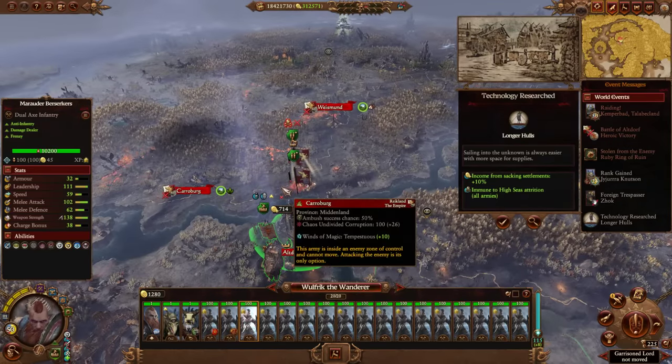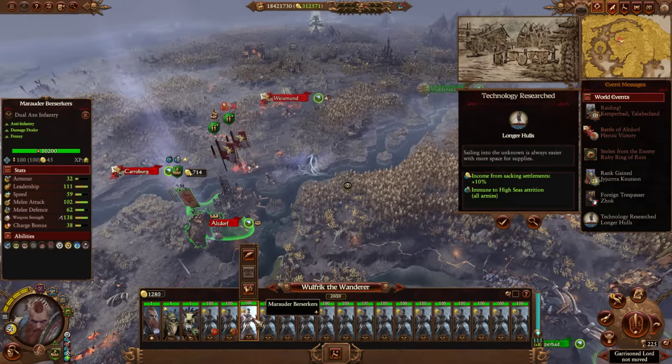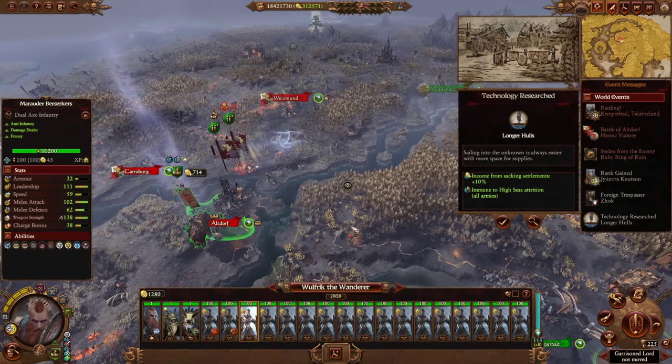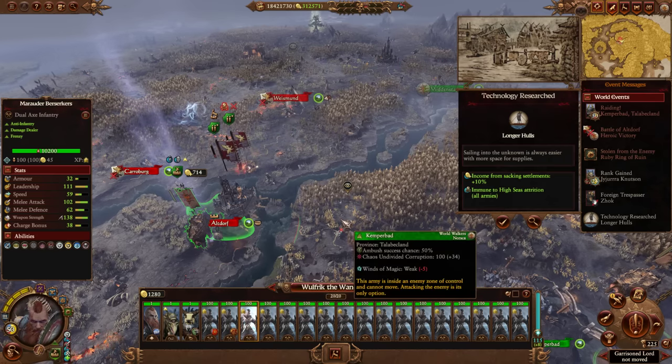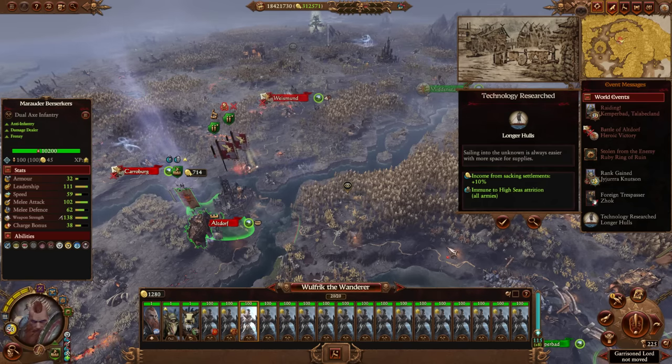Anyway, I really appreciate this guy putting in this maximum amount of effort. Marauder Berserkers are stupidly strong, but I'd say the Savage Orc Biggins are still stronger and in a straight-up fight they would win. That's the end of this one — let me know in the comments what you think of this doomstack, whether it exceeded or didn't meet your expectations. Appreciate you guys, don't forget to subscribe, and we'll see you next time.